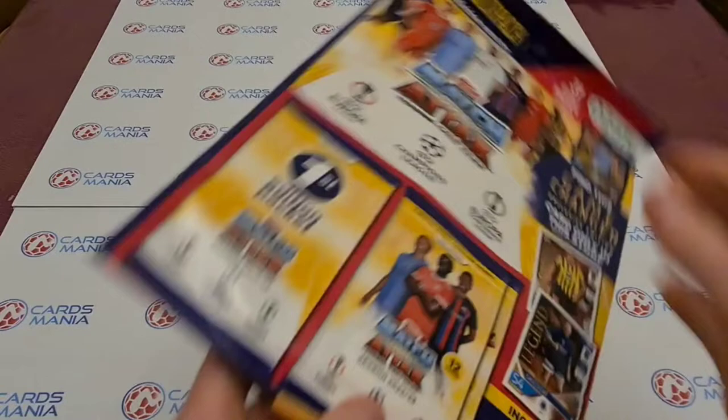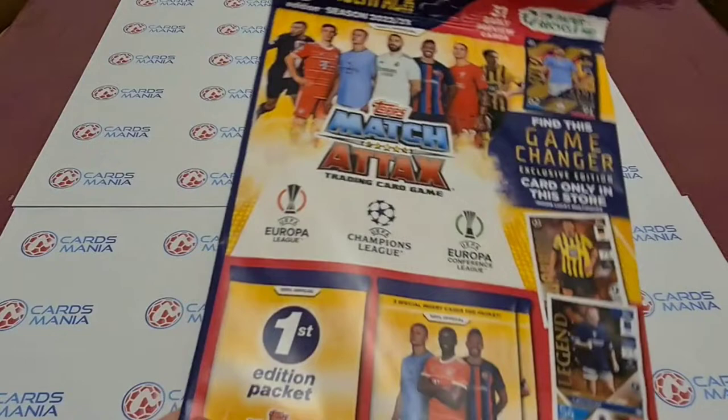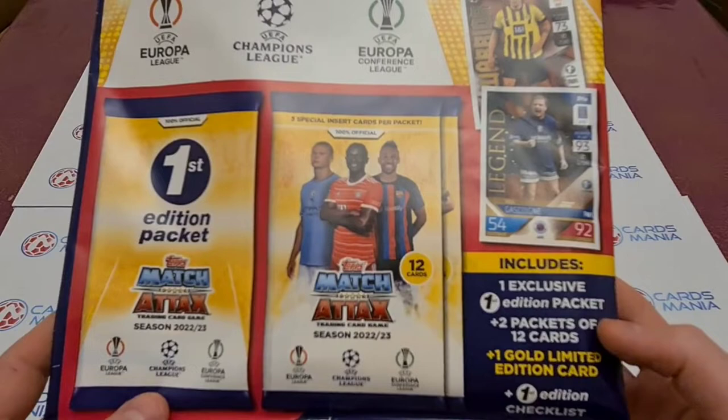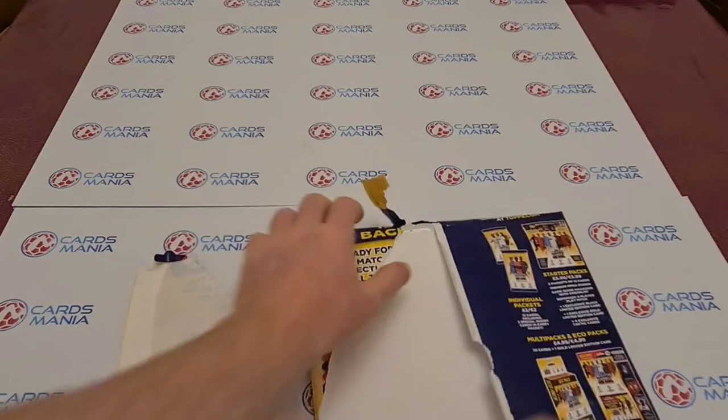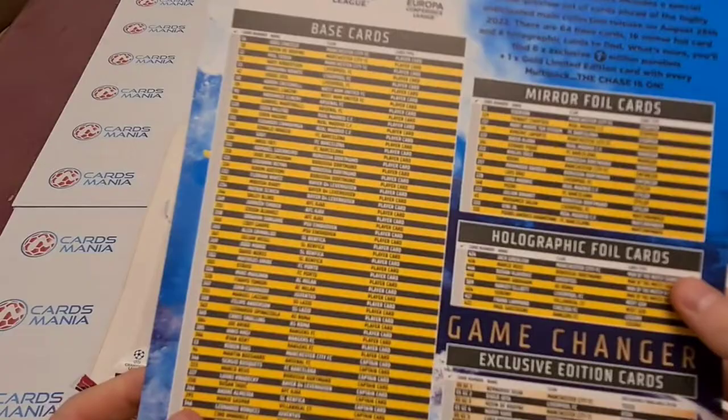So what do we get in here? It says 31 early preview cards, one exclusive first edition packet, two packets of 12 cards, a gold limited edition card, and a first edition checklist. It's a paper bag which is a bit different than usual — it's meant to be more sustainable but it just feels a bit weird.